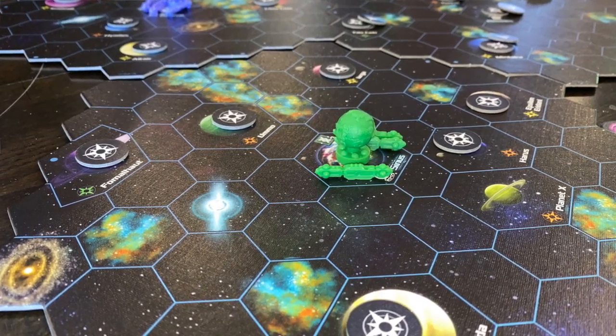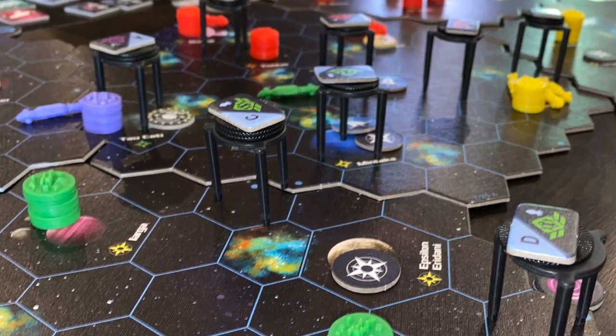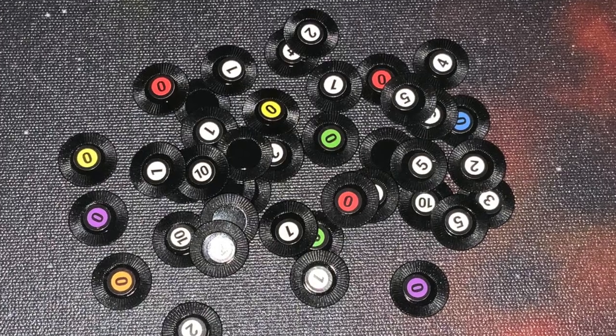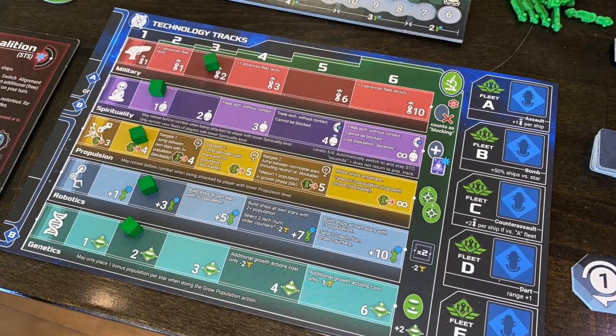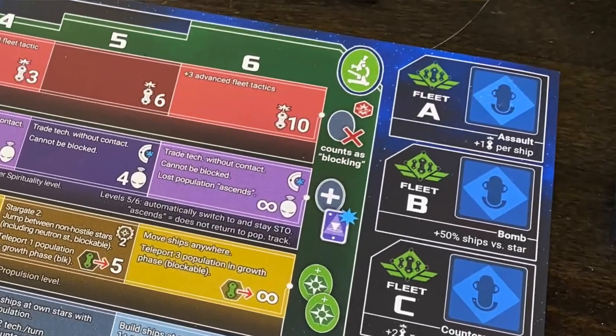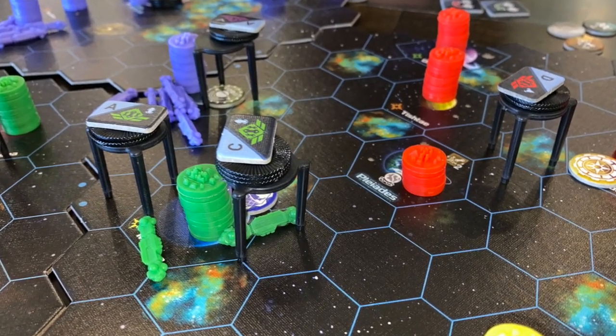On your very first turn, you can organize fleets. You have a number of spaceships, and you can consolidate them into a fleet. The game comes with poker chips that have numbers on them standing in for your ships. You take a little stand — like a pizza table thing — and place the chips on top of that along with your fleet designation. You've got five fleets, A through E, each with their own special powers. So at the start of your turn you can reorganize fleets, build new fleets, et cetera.